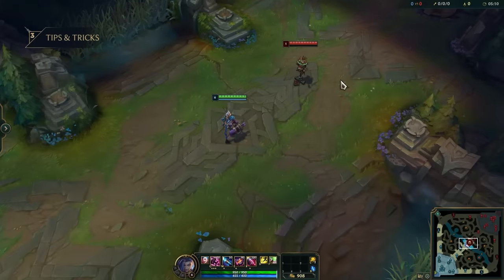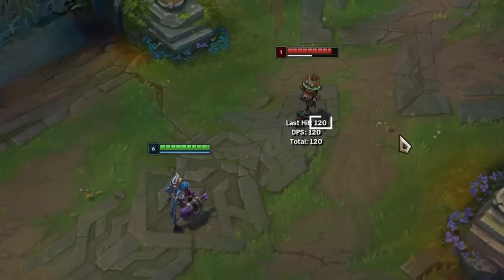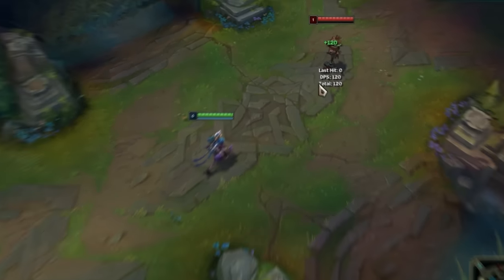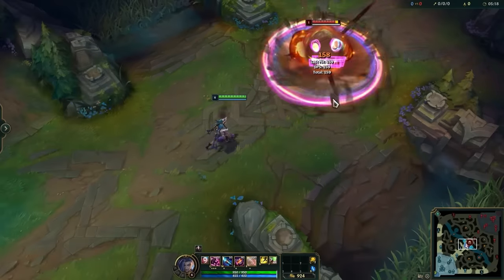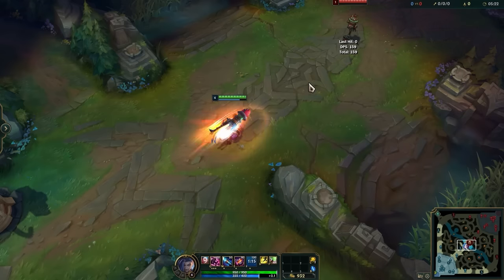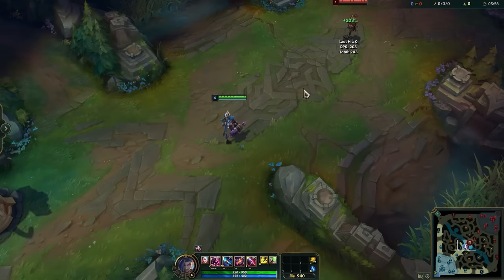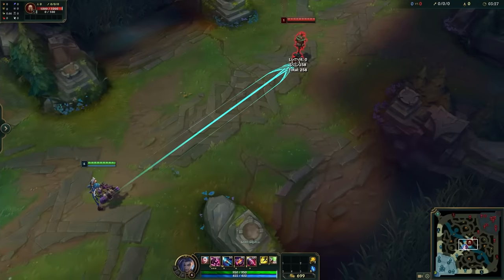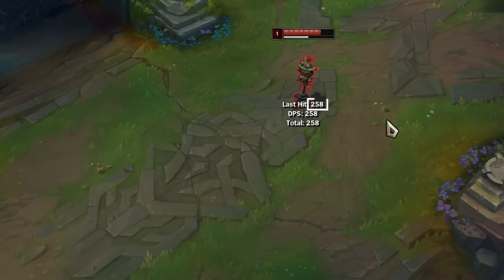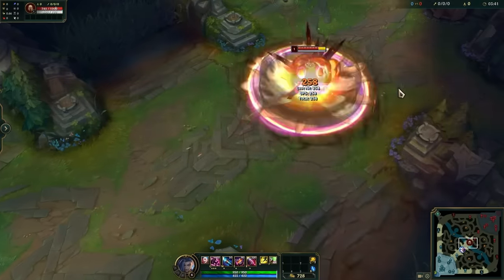Unfortunately Jinx doesn't have any fancy combos to pull off, but there is still plenty of skill expression to be had through her kit. First, you should know that your ultimate's damage scales based on how far it travels, but the max damage distance isn't as long as you'd think with a global. To get the maximum damage from your ultimate, you just need to be at the max range of your W. Going past this range won't give you any damage increase — and that is definitely very important to know when you're looking to execute people.